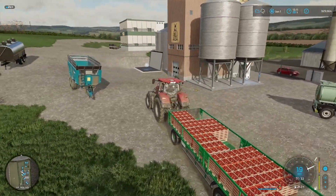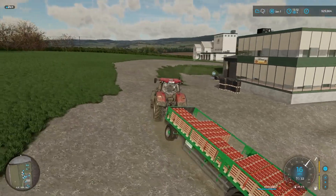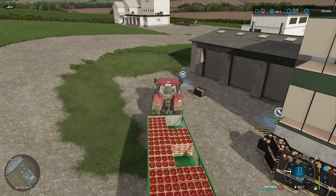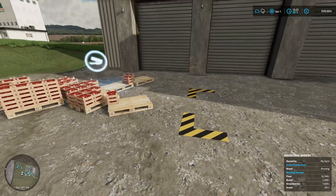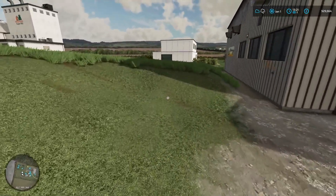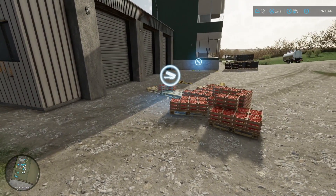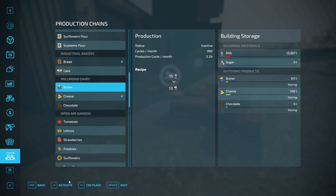We've got 8,000 lb of strawberries to go to the bakery. And I did put all the butter that we had in, which was like 6,000. I don't know how much eggs we're going to have - it apparently would max out what we can do on strawberries. It looks like we almost maxed out what we can do with butter as well - must be able to take 7. Let's turn that off and activate it again to get a couple more.